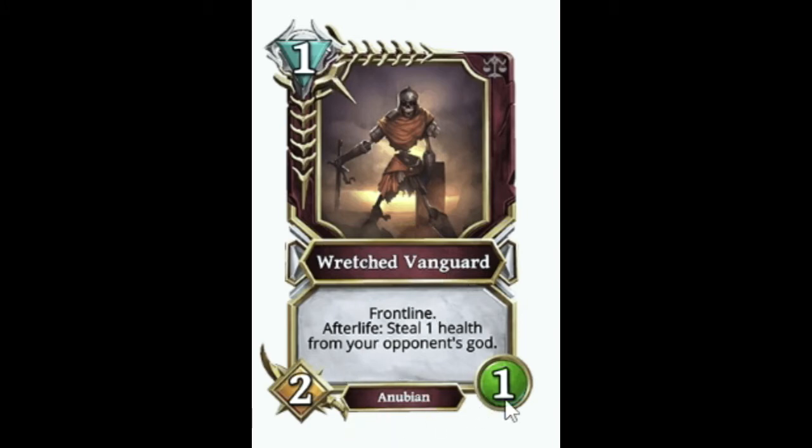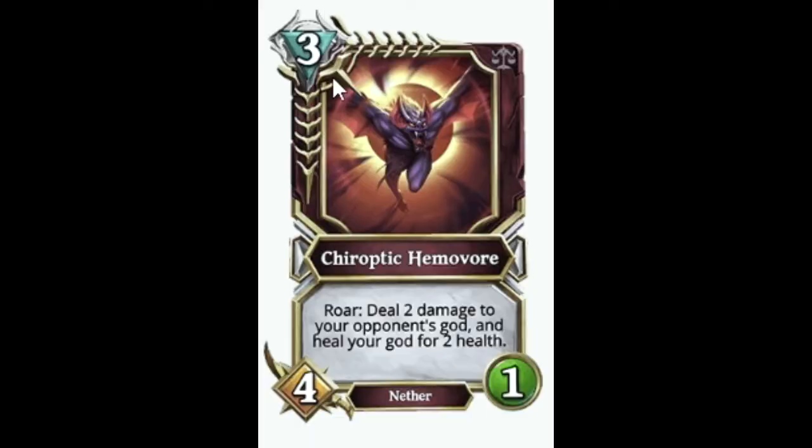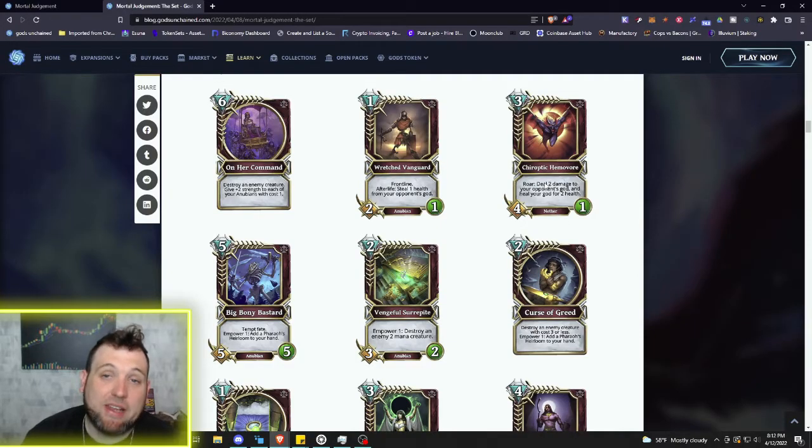Next we've got the one mana Wretched Vanguard, a 2/1 Anubian with Frontline. Afterlife: deal one health to your opponent's god — that is a nightmare, and an easy buff target with On Her Command. Then we've got a three mana 4/1 Kyroptic Hymere Vore: deal two damage to your opponent's god and heal your god for two health. It's a nether, so you get direct damage to trigger Frenzy on your Cursed Obelisk or Scepters, and you also get healing. Very cool card.